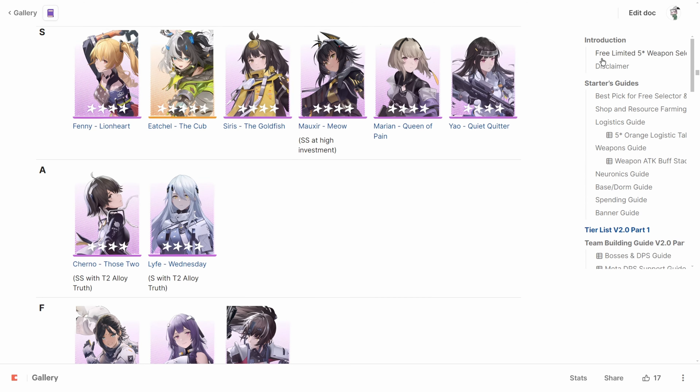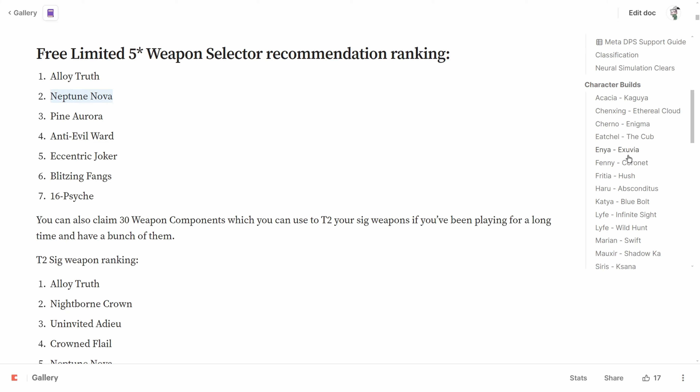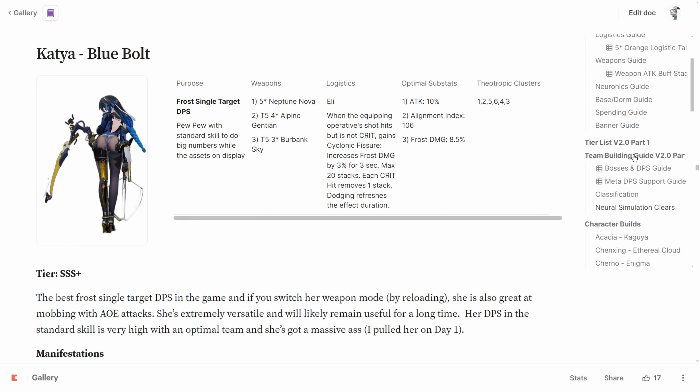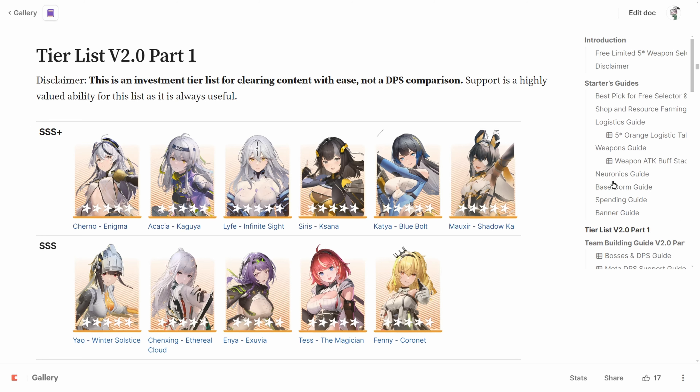The second priority is Neptune Nova, the signature weapon for Katya and the best DPS weapon choice out of all of these. If you have Katya, you'd want to pull for this weapon if you care about DPS. Katya is not weak — she's still SSS Plus because she's an incredible sustained Frost Ballistic DPS who is good in most content.